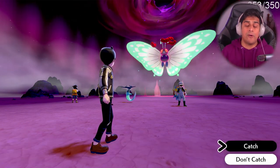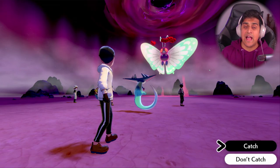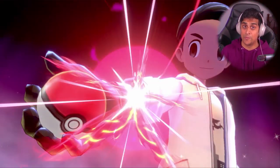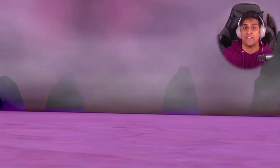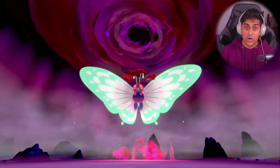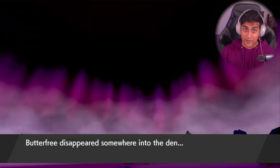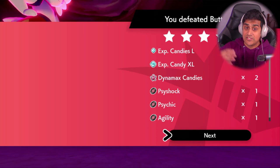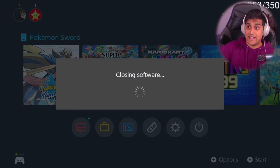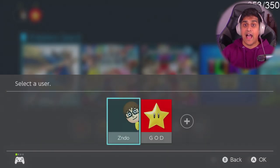Neither of us have it, but let's pretend he already does. We battle it, have an intense fight, and get it to the catching phase. I throw a Pokeball — I know Pokeballs have a very low probability of catching it — and sure enough, Butterfree breaks out. Because I was not able to catch Butterfree, it saves on my end, but Zundu, who started the raid on his game, is going to quickly exit out.